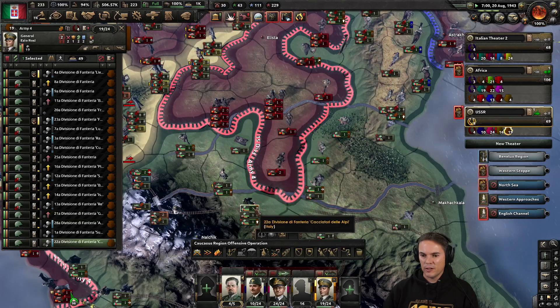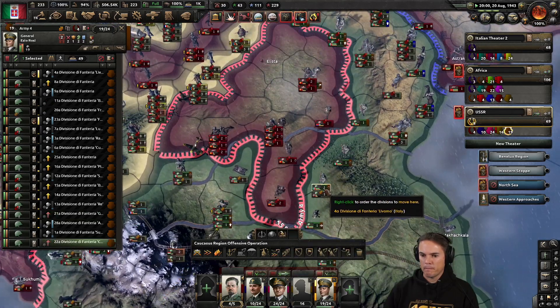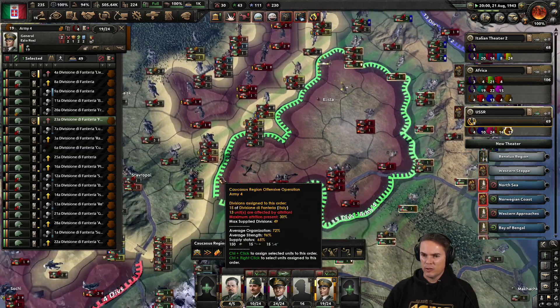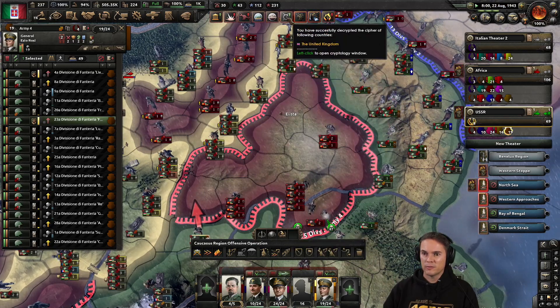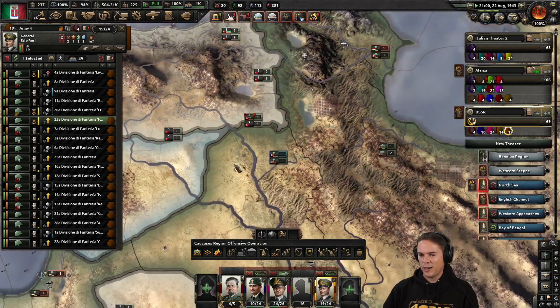Let's get them out of there. Let's push those in there. Keep going - we've got a nice little pocket going. Finally decrypted the United Kingdom. Who was the other one? Oh, Iran - I think it was Iran, the other one.